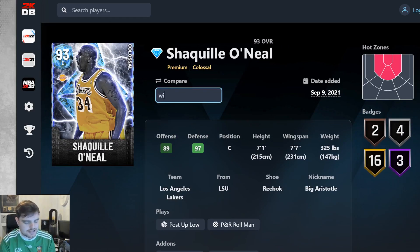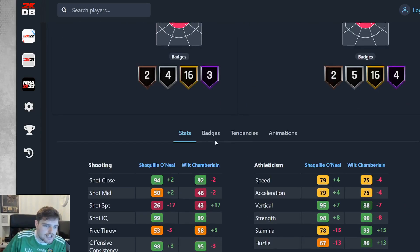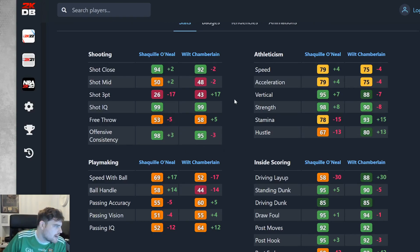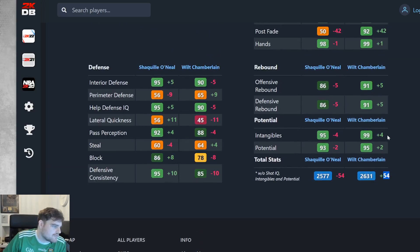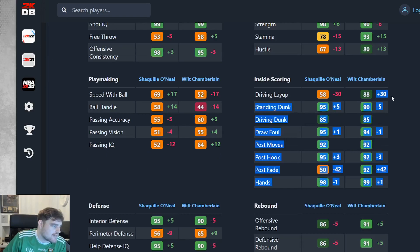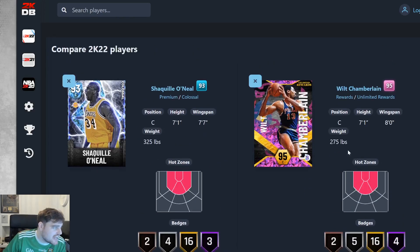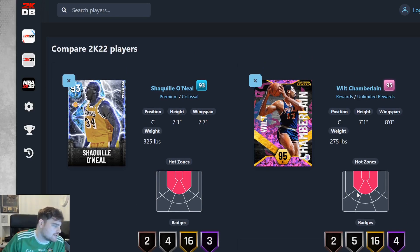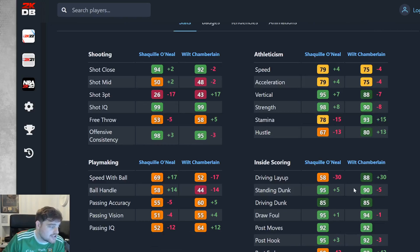I was thinking maybe this card's way better than last year's cards, but not really. For the Shaq versus Wilt comparison, you've got a plus-17 three-pointer for Wilt — that doesn't matter. Plus-54 total stats, plus-30 driving layup, so Shaq needs a 58 driving layup. That is a problem. Shaq's also a much worse post-fade. But stamina is huge — Wilt Chamberlain has 93, and 78 for Shaq. 78 stamina is horrific — it's worse than Sabonis, worse than Kareem Abdul-Jabbar. You're going to have to run a third center with how bad Shaq's stamina is. Centers lose stamina super quick.